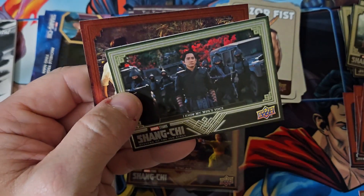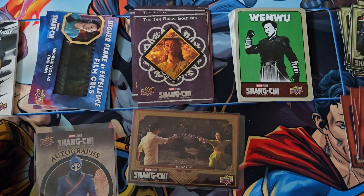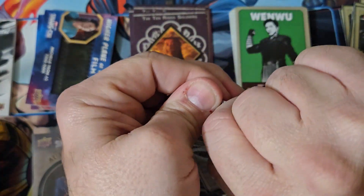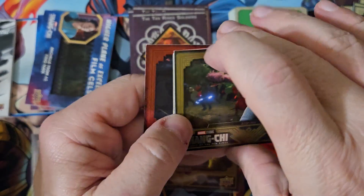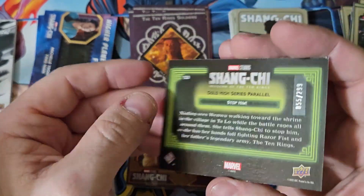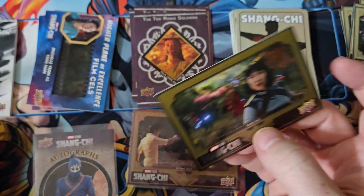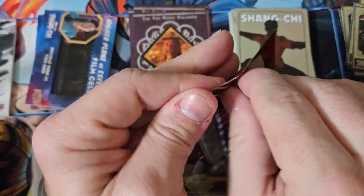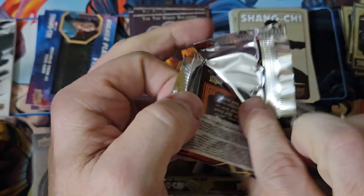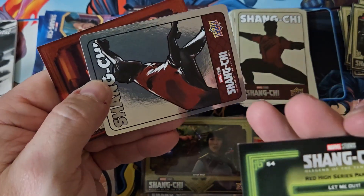The lowest numbered card we've found so far is out of 99. I don't know if there's any lower numbers than out of 99 — there may be. I would imagine there's probably one-of-ones; most sets do one-of-ones. So we have pulled an eight out of 99. We got a gold on the green — the gold is numbered to 299. So there's our numbered card, probably out of this box, although I did get a box where I got two numbered cards.